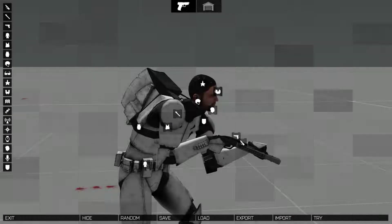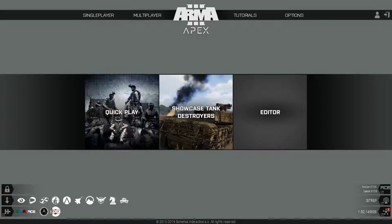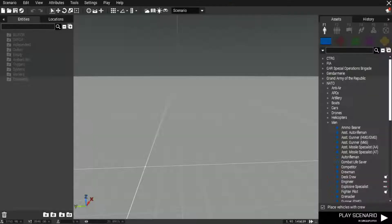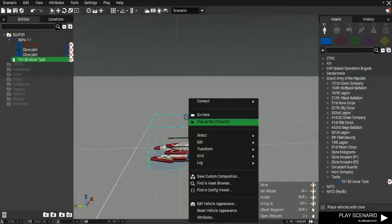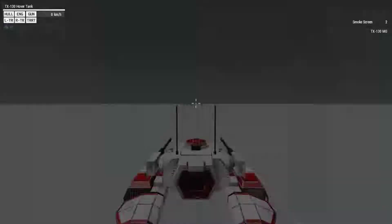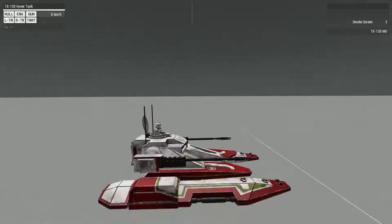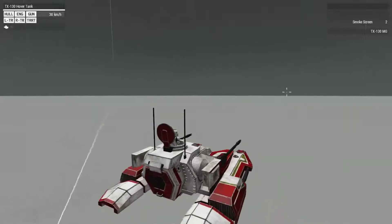That's going to wrap up the weapons. I want to end on a big note, so let's go over to Eden Editor in Virtual Reality. We've got the hover tank - the Saber Tank is in the mod, which is pretty exciting. Under tanks, there it is. The interior looks great, exterior looks great, you can turn out. As the commander you can see yourself right there - looks pretty nice.